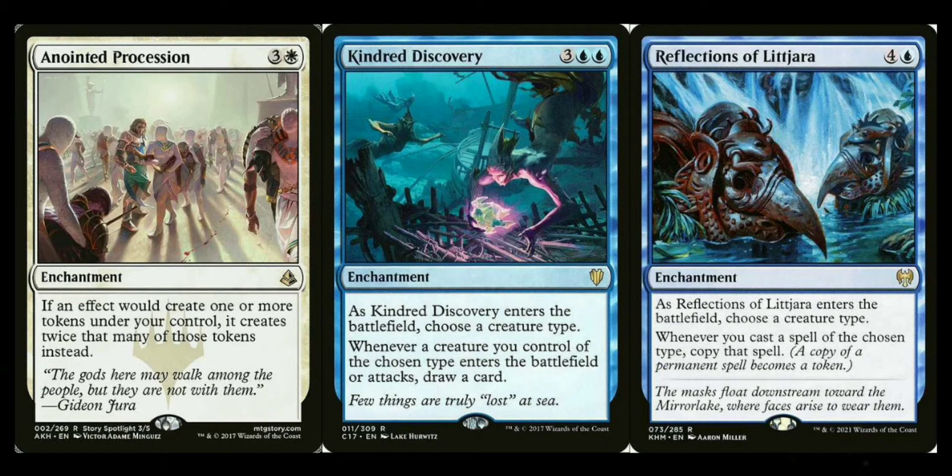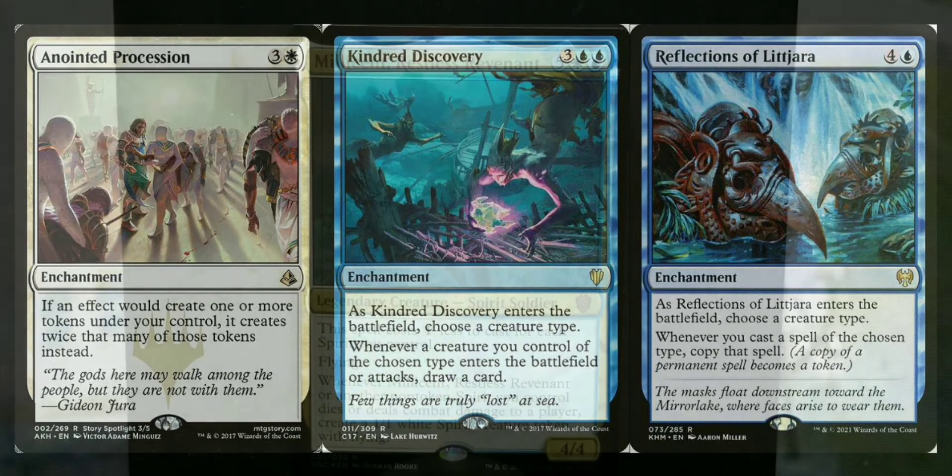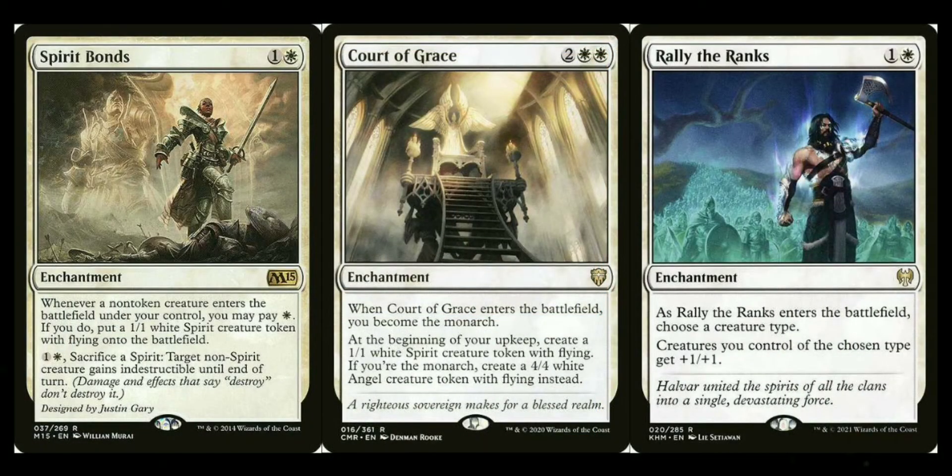Rhystic Study — I know everybody groans, but it's that good. Favorable Winds buffs flying creatures — whether it stays in depends on how many flyers you're running, same as Empyrean Eagle. Spirit Bonds: it helps you create spirit tokens in a variety of ways — there's a lot of wording to it, essentially it generates lots of spirit tokens. Coastal Piracy: whenever a creature you control deals combat damage to a player, draw a card — pairs great with Thought Vessel and other no-maximum-hand-size effects.